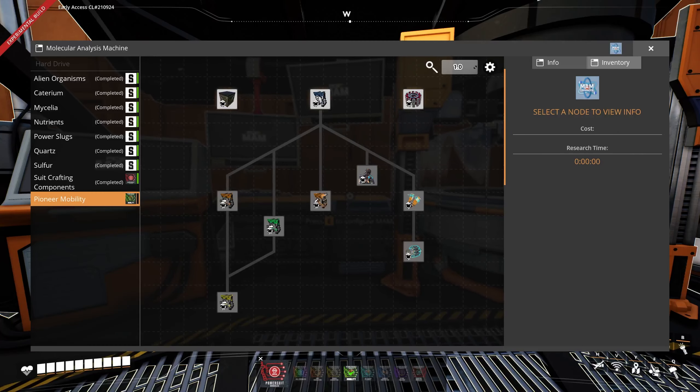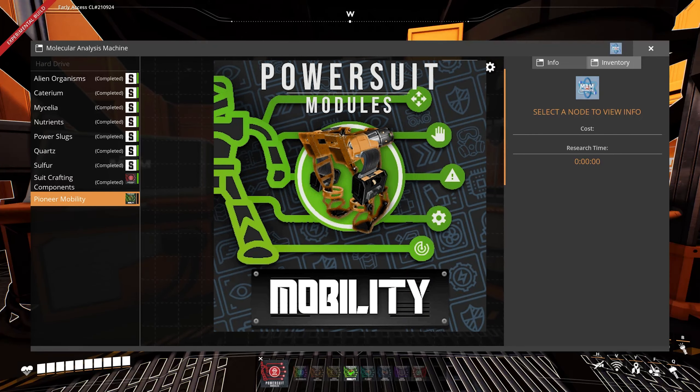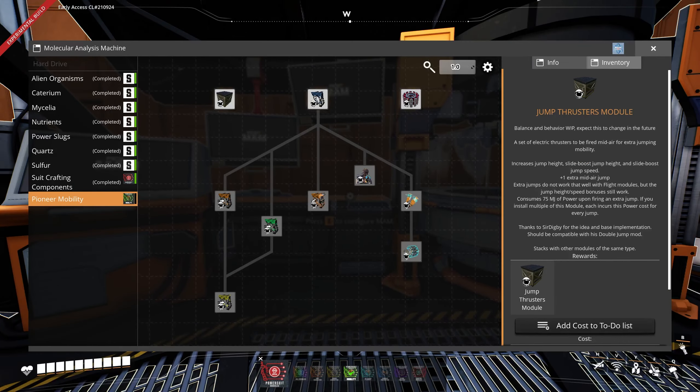You can see what modules we have installed in every menu down here. For example, right now I have the PowerSuit base mod as well as the add-on Mobility installed. All the other modules are grayed out. But now let's start with the showcase for the Mobility add-on. There is a new tab in the MAM where we can see 10 new modules to unlock. Let's start right away with the first research: Jump Thruster Module.